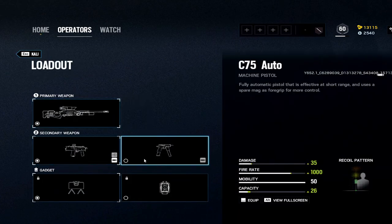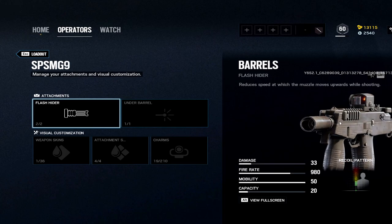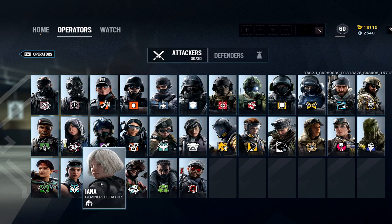Kali: not much customization — you don't get to do anything with the big sniper. You have a big choice with the secondary though: the SMG-9 or the C75. The C75 is statistically better — better fire rate — but it doesn't have the best sight. The SMG-9 actually has a built-in red dot almost, so that's the one I use.